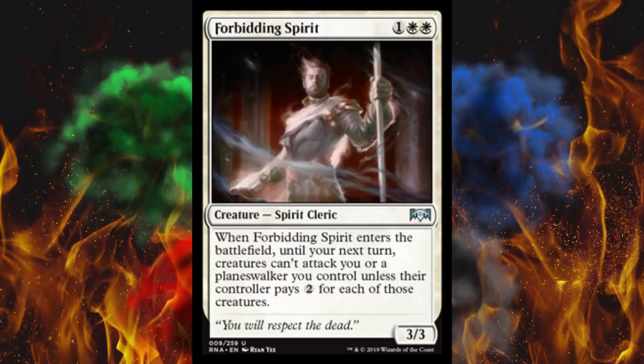Subtle in-between stuff I like, just like that semi-trample we had a couple sets back where it's like 'if this becomes blocked it still deals one damage to you.' Semi-trample — cool. I hope they keep printing half-mechanics like that because some of the mechanics of the game are way too powerful.